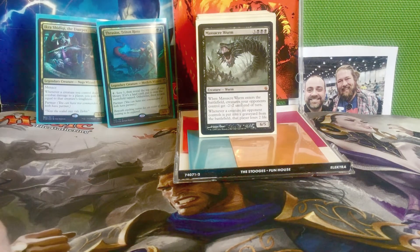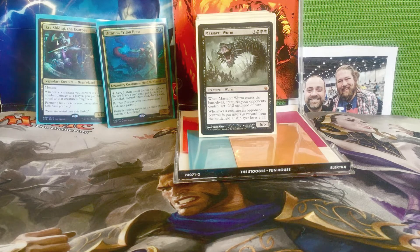Moving on to our scary monsters, we have Massacre Wurm — three and three black for a 6/5 worm. When it enters the battlefield, creatures your opponents control get -2/-2 until end of turn, and whenever a creature an opponent controls is put into a graveyard from the battlefield, that player loses two life. So not only is this a board wipe, but it's also an awesome way to drain your opponents of a ton of life.